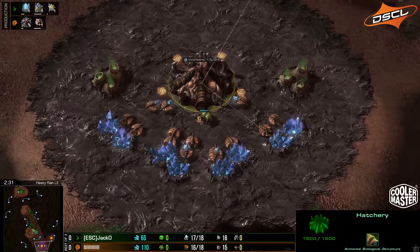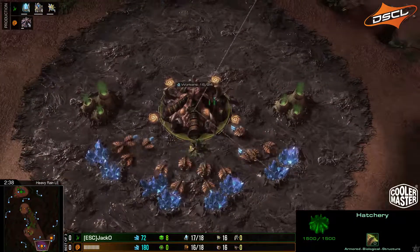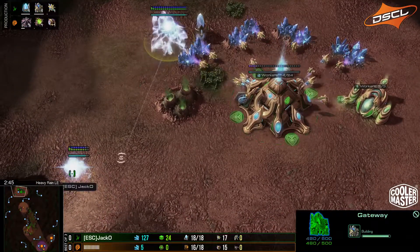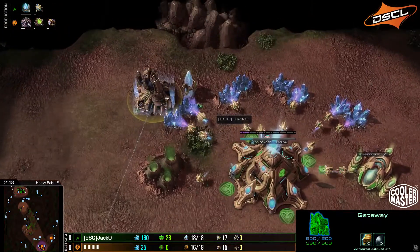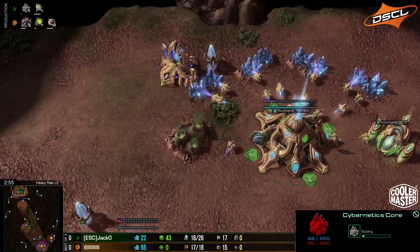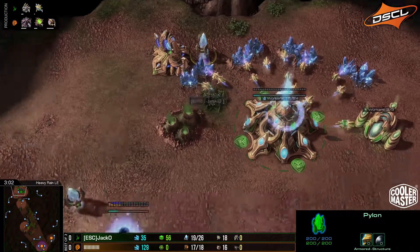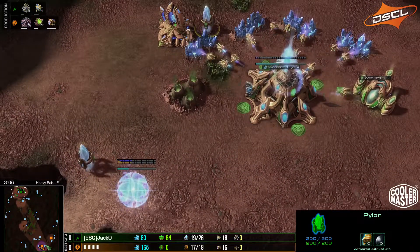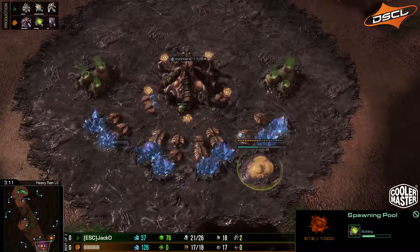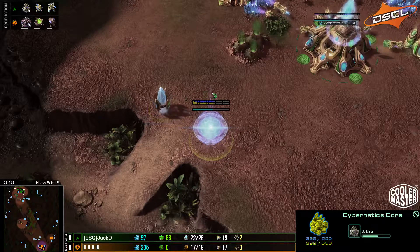We have a hatch first out of This Game Sucks, which is fine. Jacko is opening with a gateway — very nice to put the gateway in the back of his base, so in case of an early pool he could wall off at the top. A very nice variation on the wall from Jacko — he's actually put the cybernetics core in the wall.